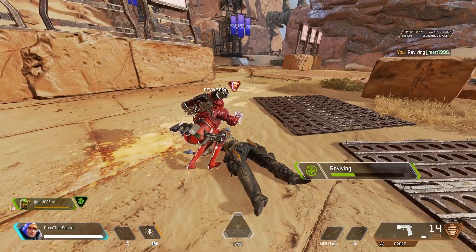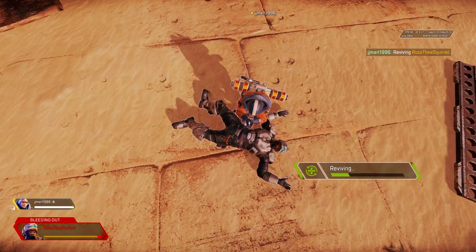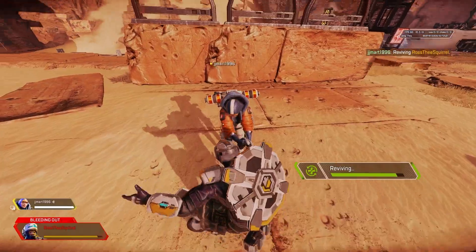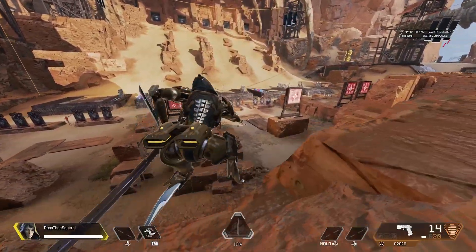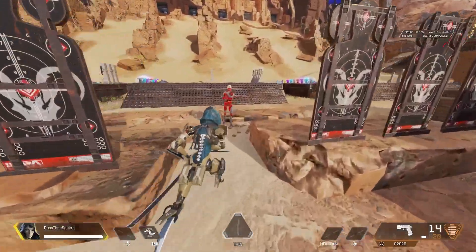Certain legends within Apex have unique animations. For instance, Watson has a special revive animation that has zaps of electricity on her teammates, sort of like a defibrillator. Some legends have cool melee animations. The only way to see this on your own legend is by going into third person mode in the firing range.